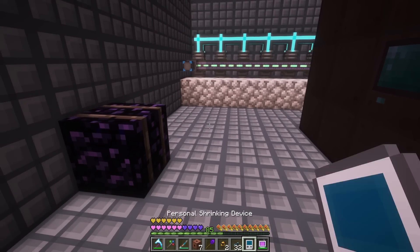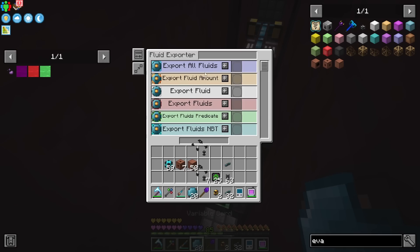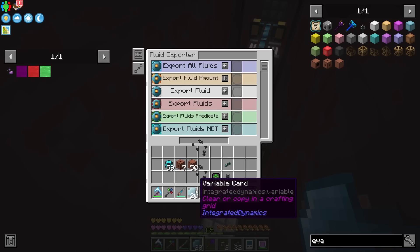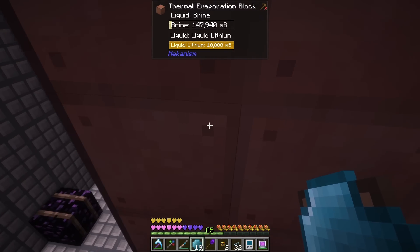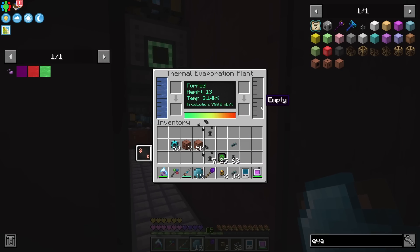All we need is another variable card and we're good to go. Let's hook this up and see if it's working. Setting the fluid transfer rate and bringing that across — there we go, that should be full of lithium now. We're actually getting lithium. The brine is coming in — I knew it was going to come in waves.